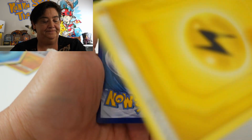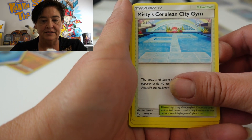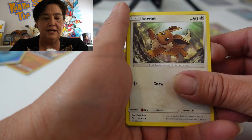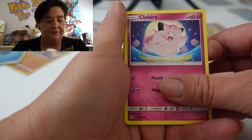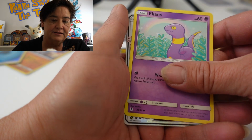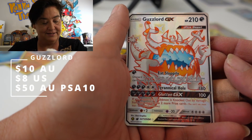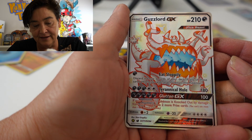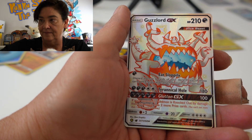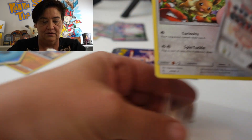Leaf Energy. Nope. Metapod. Cerulean City Gym. Magma. Cubone. Eevee. Clefairy. Psyduck. Ekans. Ooh — Guzlor GX! Nice card. Not the Charizard I was looking for, but that'll do. From the Shining Vault. And Eevee Hollow.